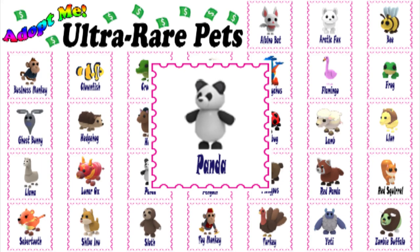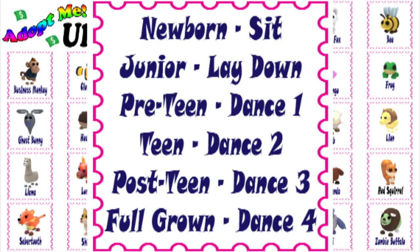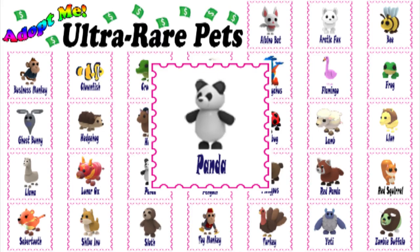Here are the tricks the Panda learns in order: Newborn — sit. Junior — lay down. Pre-teen — dance 1. Teen — dance 2. Post-teen — dance 3. Full-grown — dance 4.